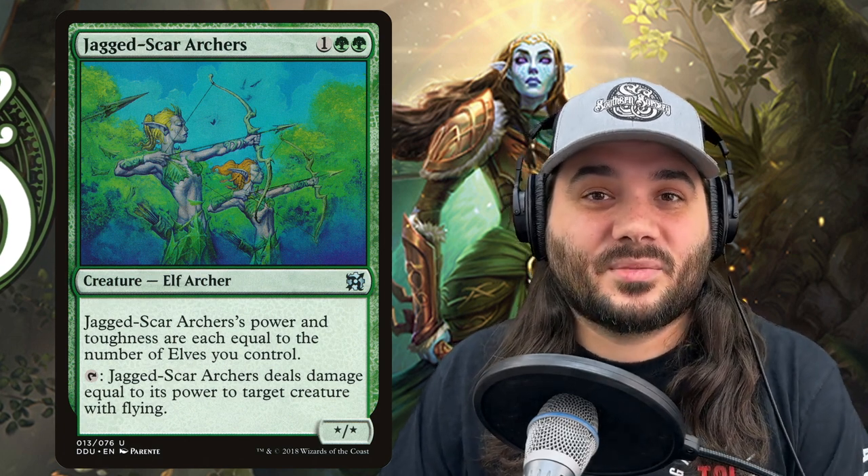Next up, we've got Jagged-Scar Archers, costing 1, 2, green. Its power and toughness are equal to the number of elves you control, so probably quite a bit. You can tap it and it deals damage equal to its power to target creature with flying. This is fantastic because flying is a huge area of susceptibility with elves — you don't really have any flyers in this deck, so this can help deal with dragon decks or spirit decks.